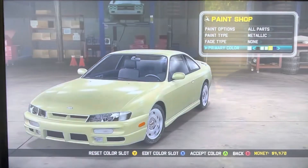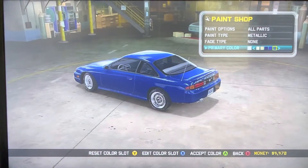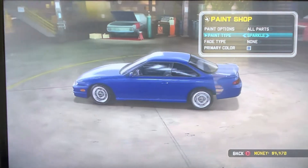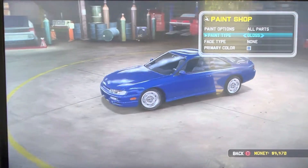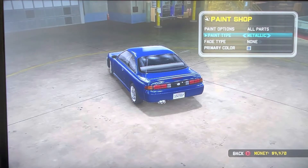Let's check out the customization stuff. Metallic — I like this color, dark blue candy sparkle. Let's call it candy gloss metallic. We'll just go with this for now.